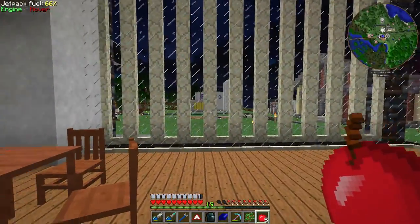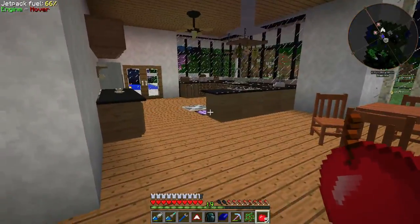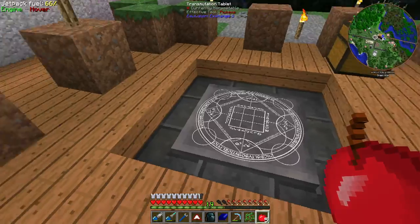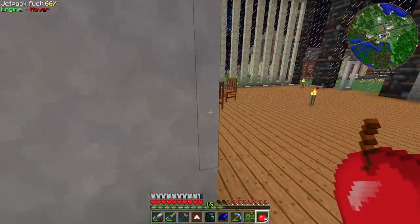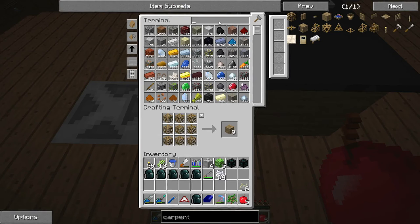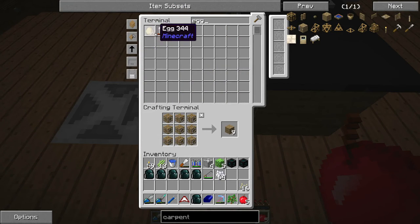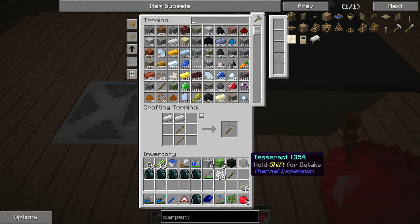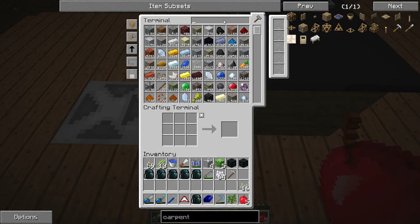We're going to have to set up a couple of things: we need a sugarcane farm, a pumpkin farm, and somewhere we're going to need to get some eggs. We do have a lot of eggs in our ME system - we look up eggs and we have 83. That's not quite going to be enough. We don't have a hoe, so we're going to grab a few sticks and make an iron one. We're also going to need some buckets of water - we have one bucket on us right now and we'll grab one more.